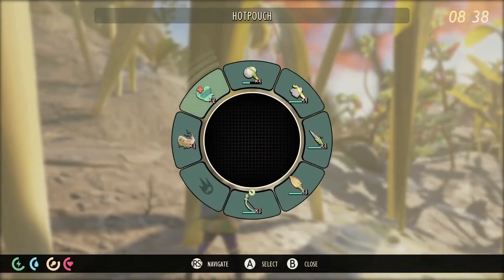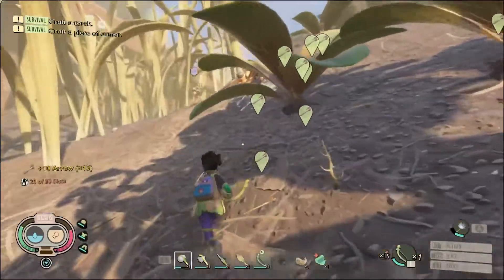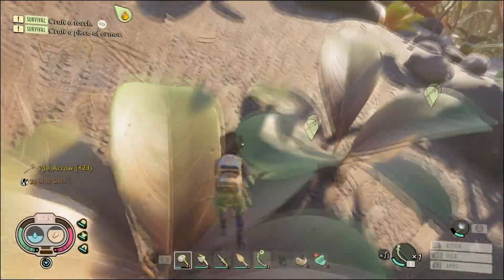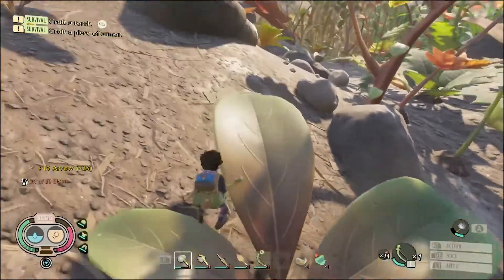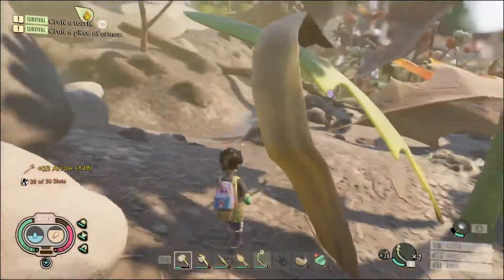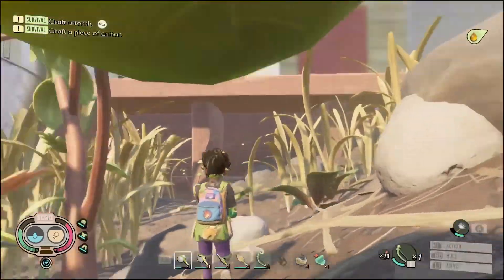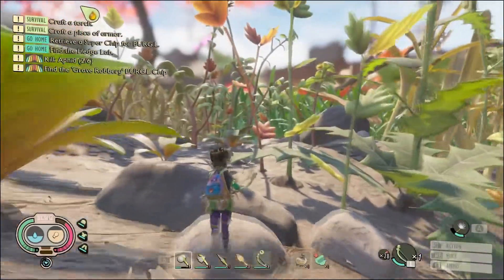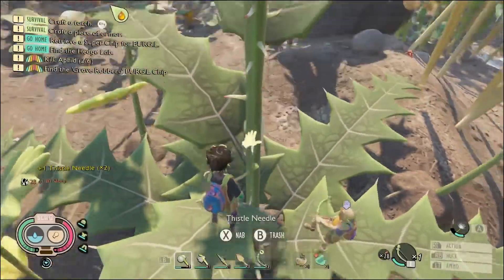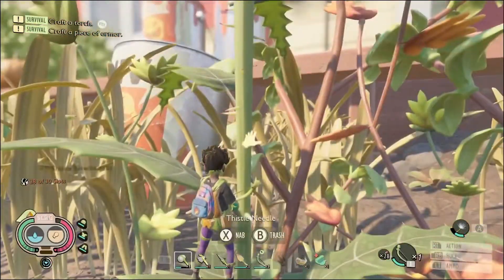We killed him! I had my hands in this fight too but I did get the final blow. We got the bombardier beetle parts — we got the boiling gland. I believe that's used for the tier two hammer. I got 28 arrows back, good enough. We should probably grab the rest of these thistles while we're here since there's no stink bug right now — wait, we still have to be careful of stinky boy!